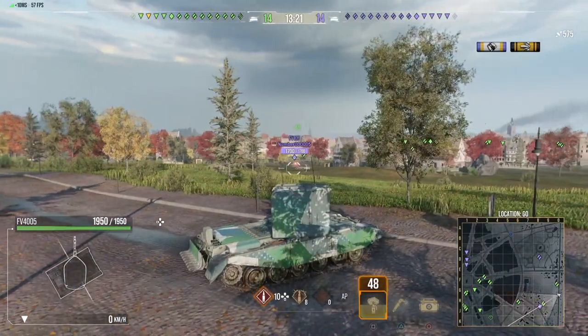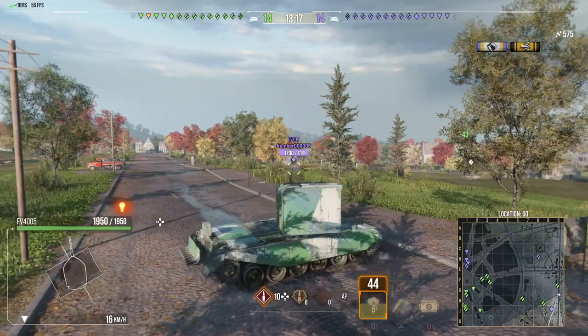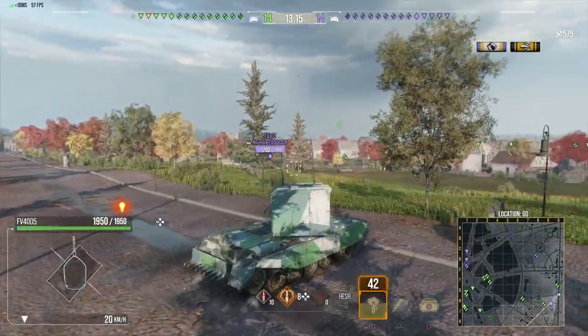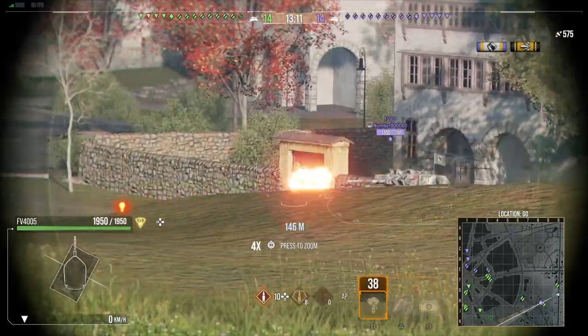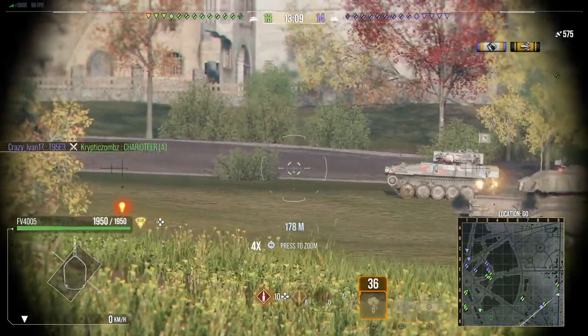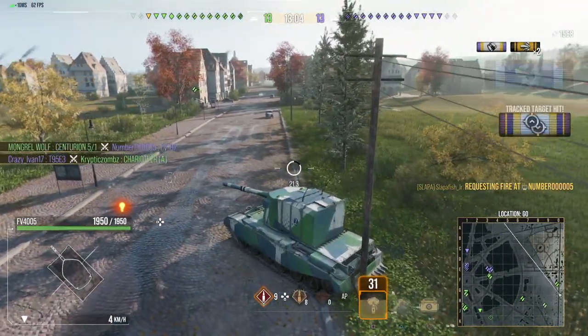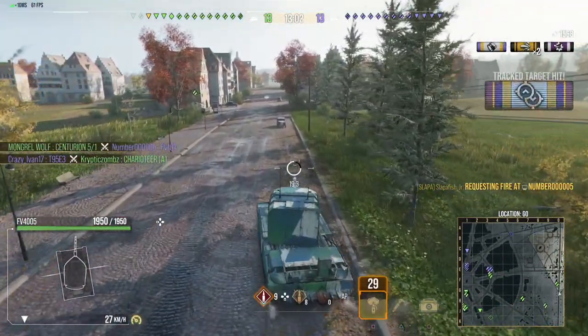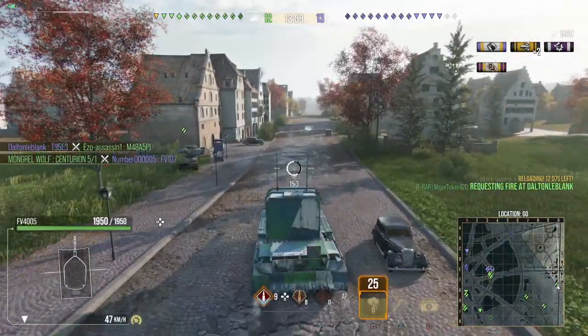Survivability, in this case, is not armor — it's concealment and size. The size of the tank is very big, but the concealment is really good, so that kind of evens itself out. The mobility is very fast. The 4005 goes very fast — this is the Cold War version — it goes 56.3 kilometers per hour.